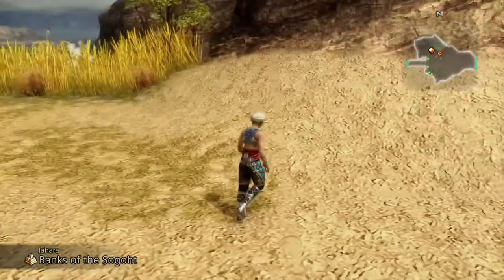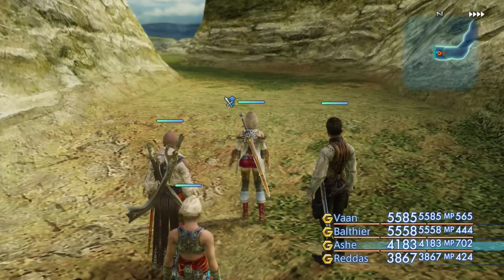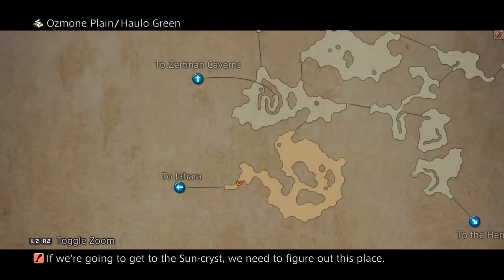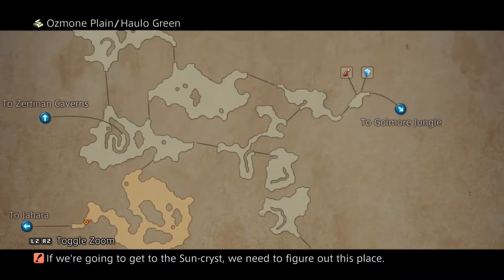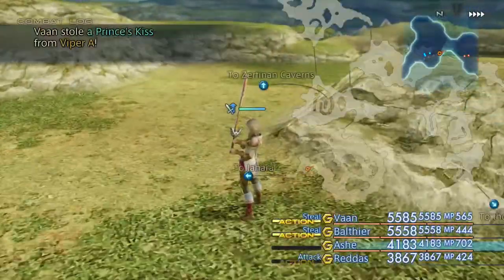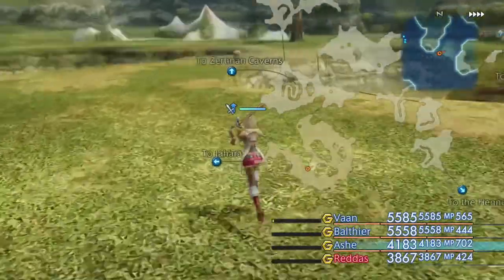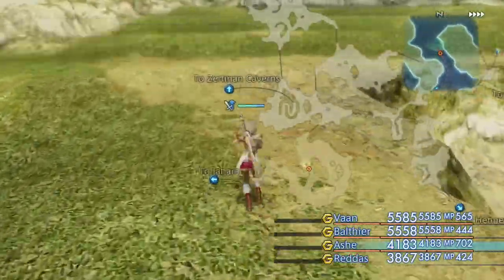The first Rare Mob that we're going after is a behemoth known as El-Teki and it's a level 41 or 42 enemy. So we're going to have to make our way over to the Zertinan Caverns just up there, which means the best thing you can do is teleport over to Jahara and then enter the Ozmone Plains as you've seen me do at this point.